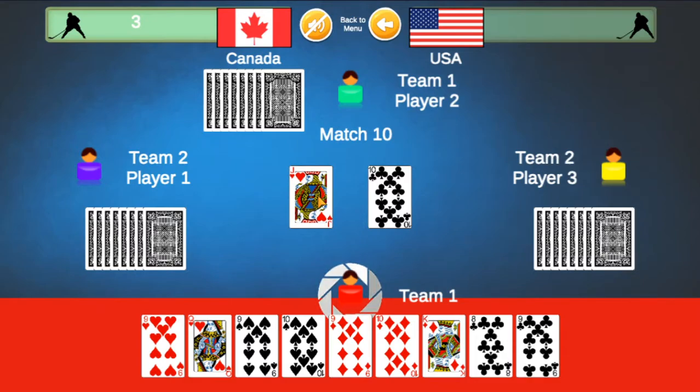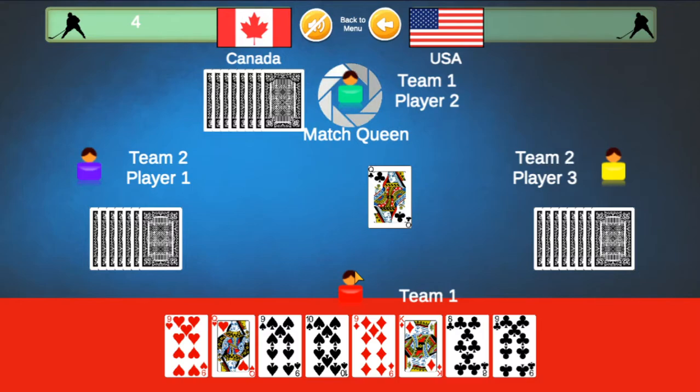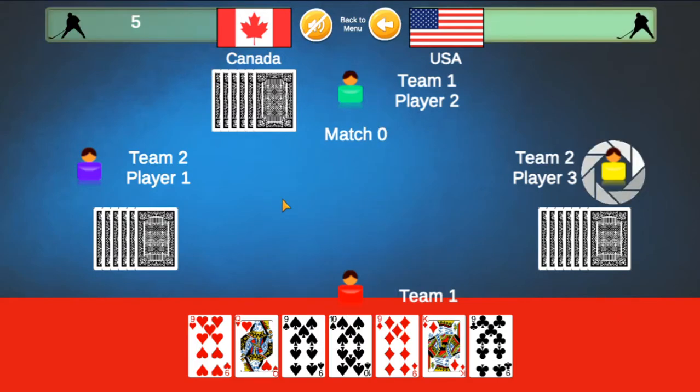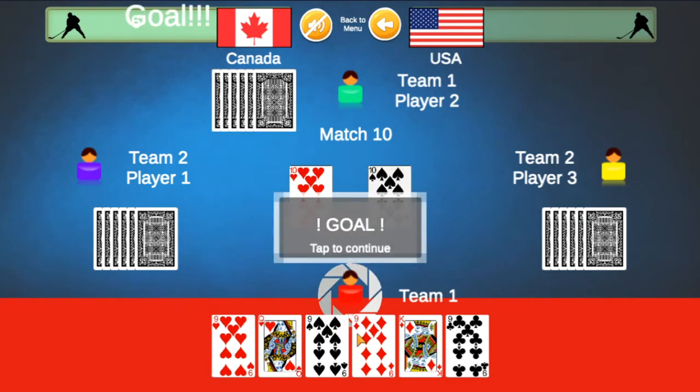Here was a 10, and I do have a 10, so I can play a 10, matching the 10 in the middle and scoring a goal. You played a 4; I cannot match the 4, so I will play an 8 because I know Player 1 does not have an 8. Player 2 matches the king in the middle, scoring a goal. Player 3 plays a 10; I do have a 10 — I match the card in the middle, scoring a goal.